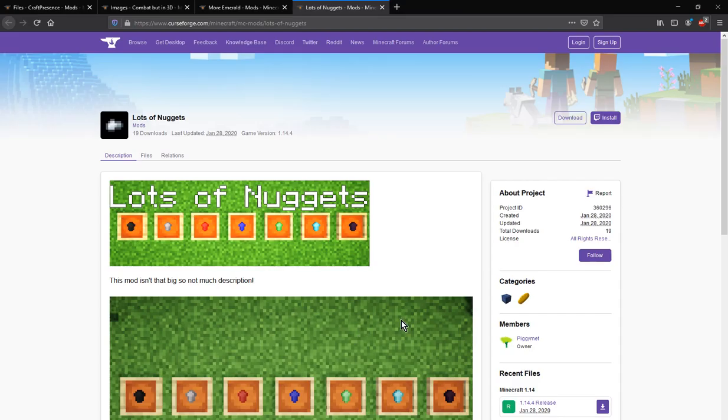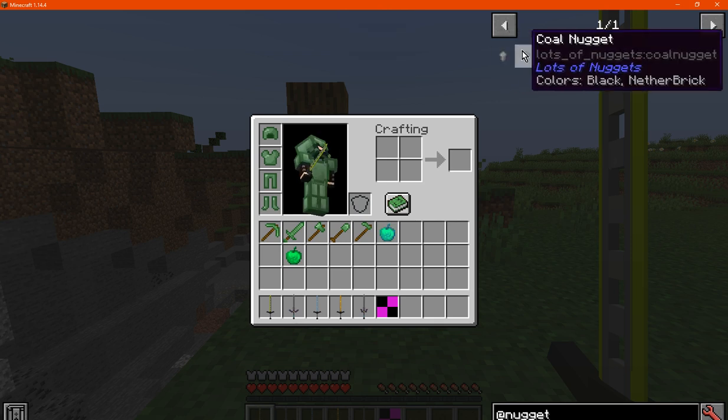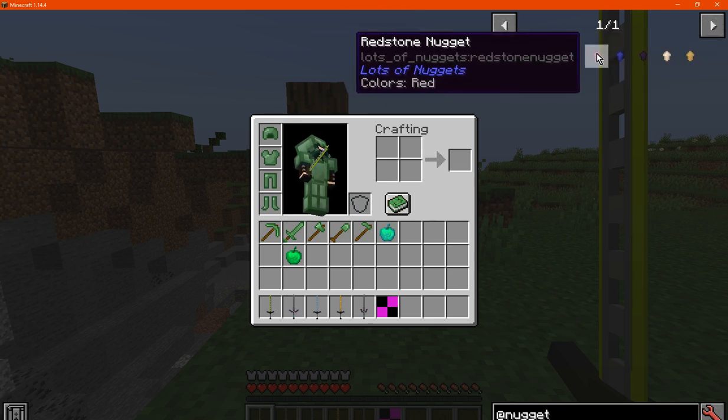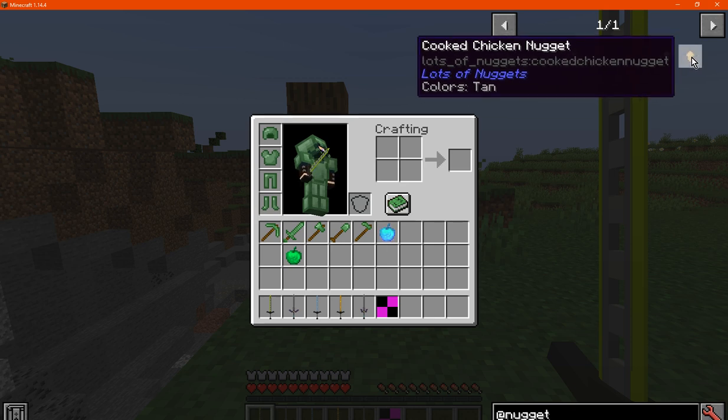Hello everyone, welcome to another mod overview, this time on Lots of Nuggets — a mod that simply adds nuggets for stone, coal, emerald, diamond, redstone, lapis, obsidian, raw chicken and cooked chicken.